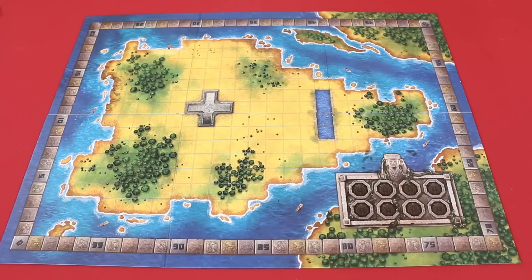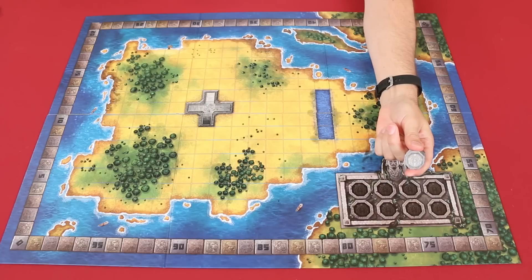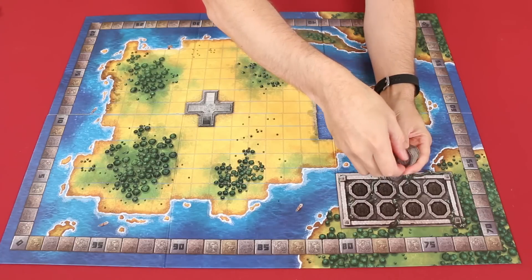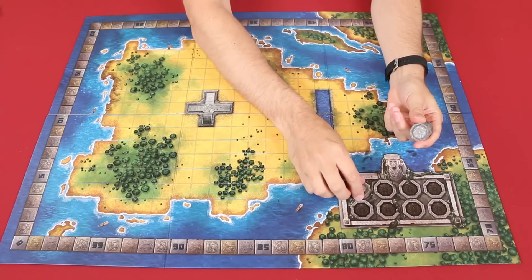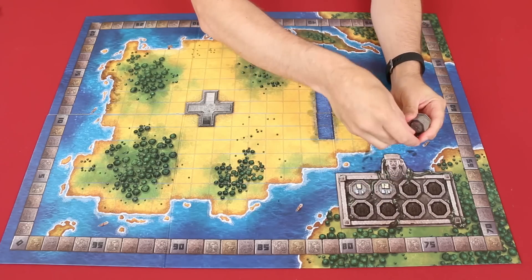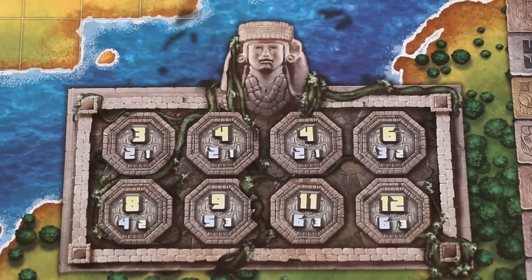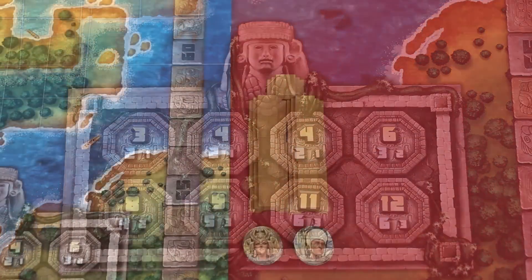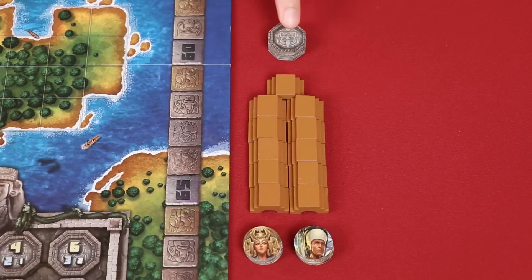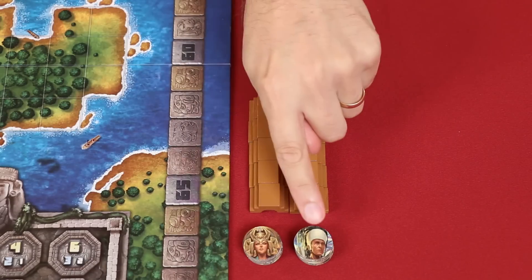To set up, place the game board in the middle of the table and shuffle the fifteen Capulli tokens. I'm going to refer to these as district tokens for the rest of the video, and reveal eight of them at random, placing them in this area that represents the Emperor's demands. It will help during gameplay if these are arranged in ascending order based on the large yellow number. Set the remaining seven district tokens unrevealed nearby, along with the bridge pieces and action point tokens.